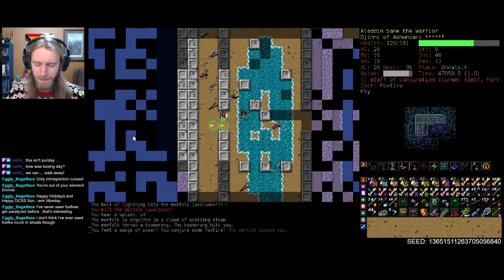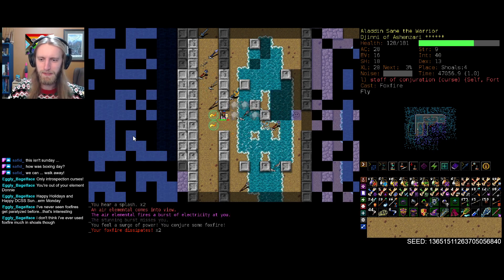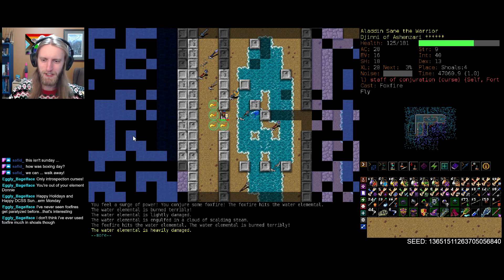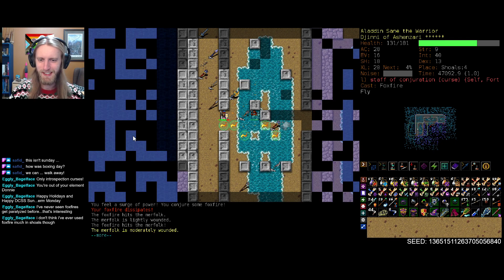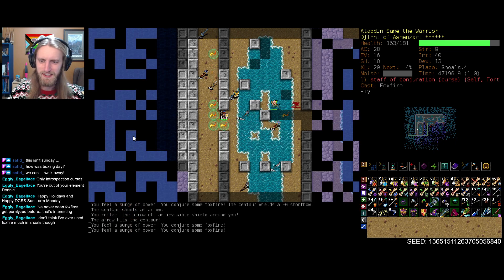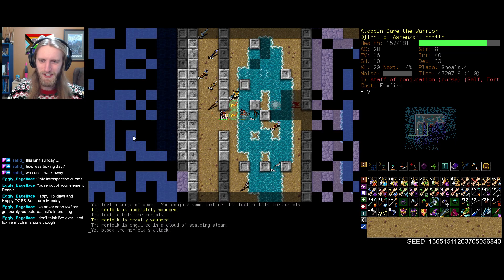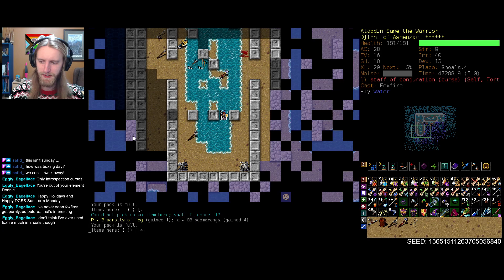Every single time those javelins come streaking across the screen I get a wee bit panicked - we're okay. Those air elementals are so hard to see, especially when I'm creating clouds of smoke everywhere, obscuring the view - just completely lose track of them. Much too pastel of a blue there. But not too shabby in terms of everything else coming pouring out of here. Nothing too frightening yet, though I'm ready for that to change. Spirit guarding necklace? No, thank you.